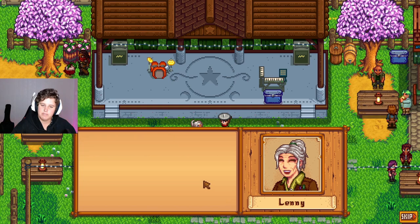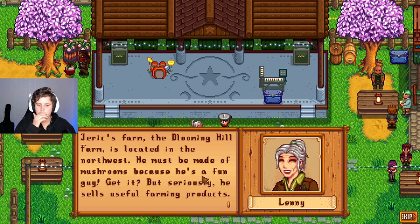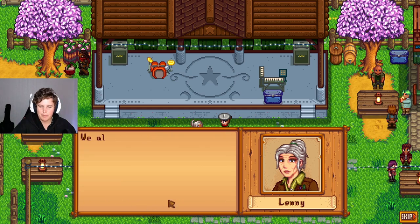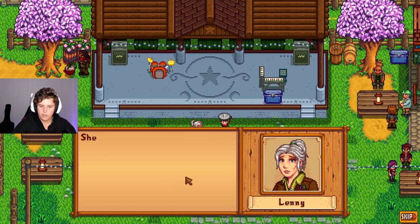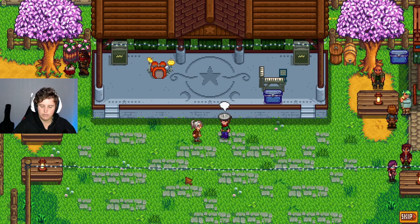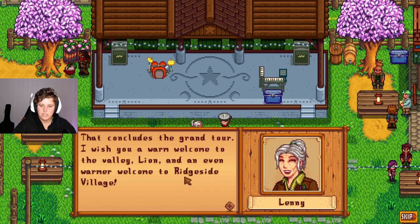"There are several other farmers living in the village. Jurek's farm — the Booming Hill Farm — is located in the northwest. He must be made of mushrooms because he's the fun-gi! Get it? But seriously, he sells useful farming products. We also have Nightingtail Orchard in the southwest, managed by the Lindens and their niece Elissa. Elissa is a very sweet young lady with a wonderful voice — she lacks the confidence to perform unfortunately. Perhaps someone special could help her find herself. That concludes the grand tour! Wishing you a warm welcome to the valley, Lion, and an even warmer welcome to Ridgeside Village!"